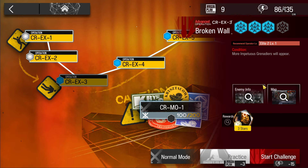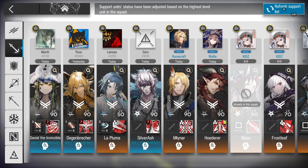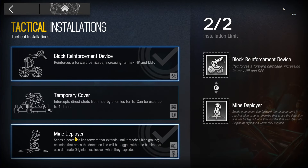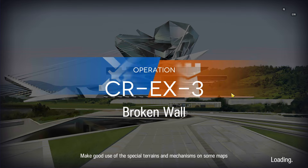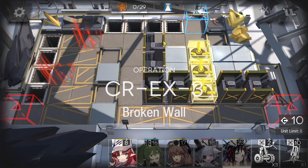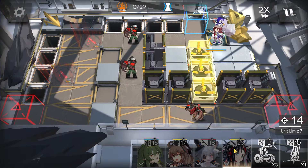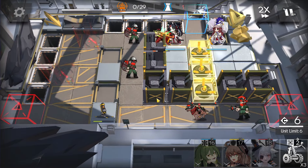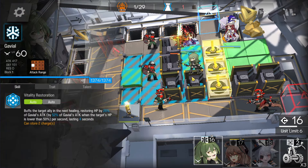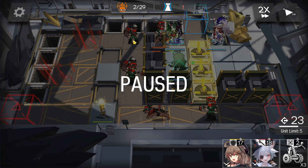Next stage, CR-EX-3 challenge mode. The operator we're going to use is co-operator Blazer from the support unit. Then we need the reinforcement, the mine deployer, Flag Vanguard to gain DP, caster, medic, and a strong defender. This stage is not that different from the EFK one — it's just that here you need a medic plus a defender, while on the EFK one, Sarah alone could block all the damage. Immediately deploy Flag Vanguard to gain DP, then Blazer here facing left side, mine deployer here facing left side.